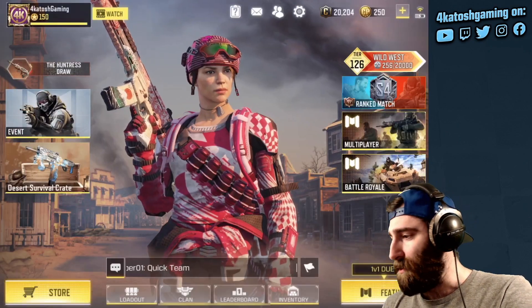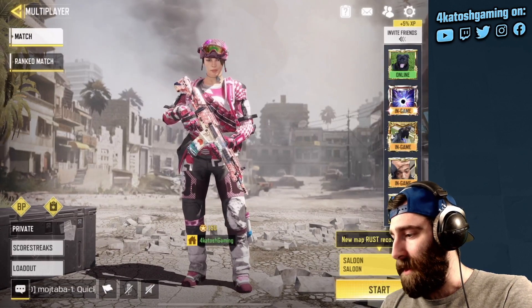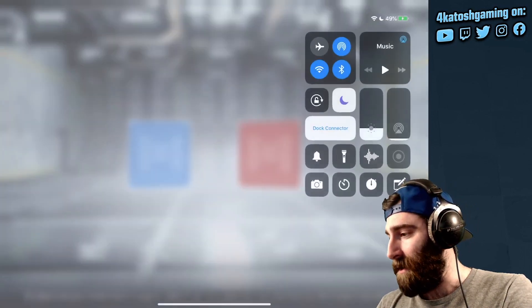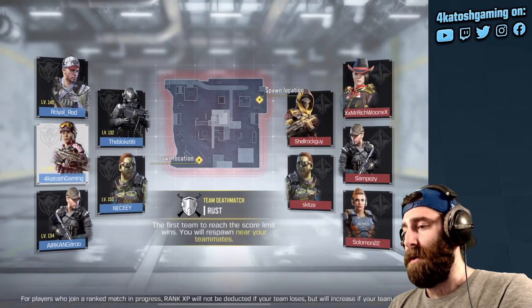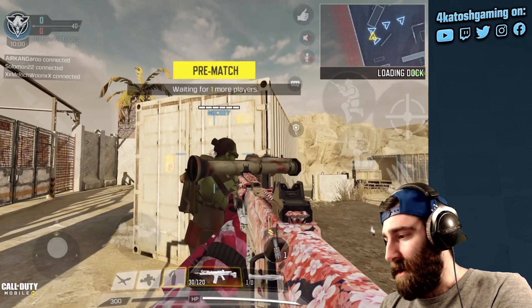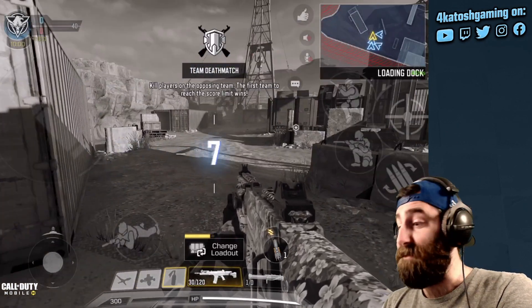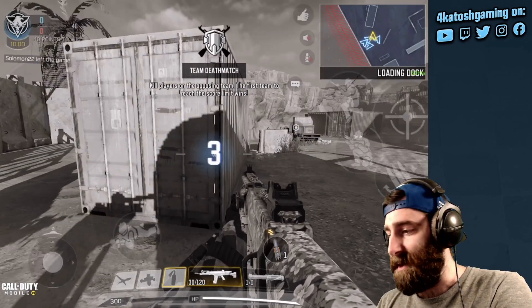Let's jump into a quick game on Rust and see the gun in action. Let me increase my screen brightness just a smidge so I can see what's going on. Let's see exactly what this gun looks like in-game. It looks very nice — I must admit, for a blue, for a rare skin, it's a very, very nice looking bit of art.